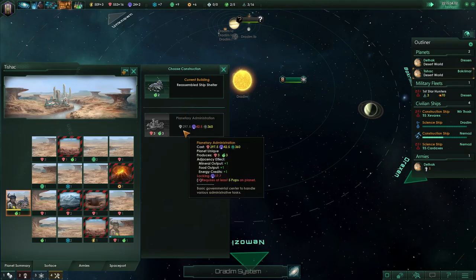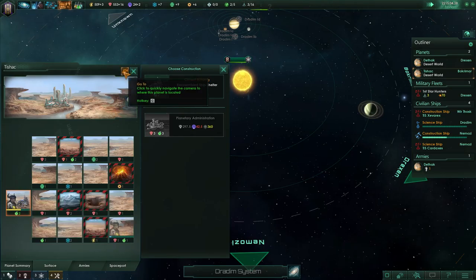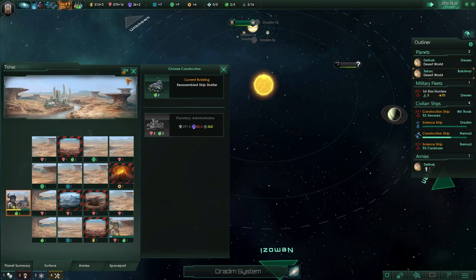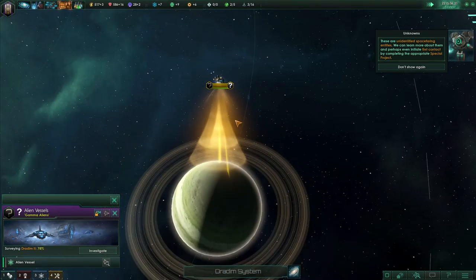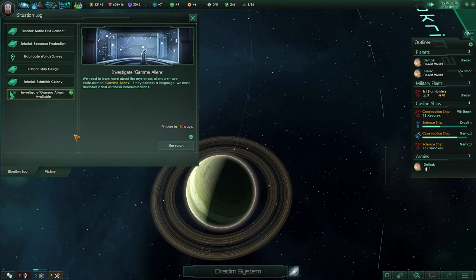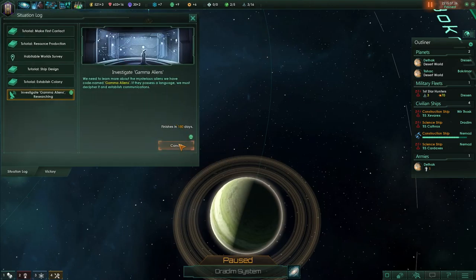Once I make this, I should have more food, more minerals, more everything. I wonder if there's a way to increase the population. There are unknown spacefaring entities we can learn more about and maybe even initiate first contact. Gamma aliens! Alright let's do something — 26 influence, I could do this.